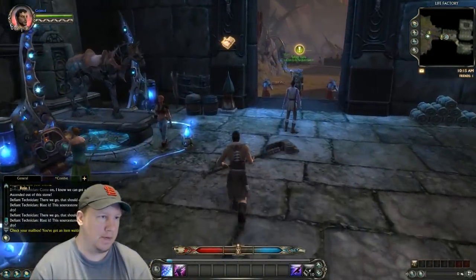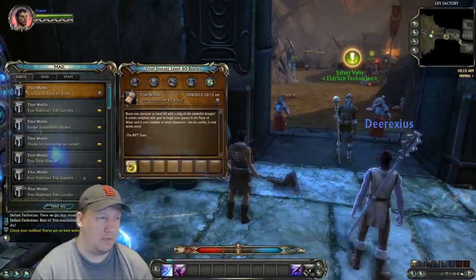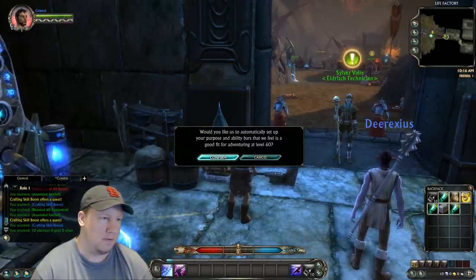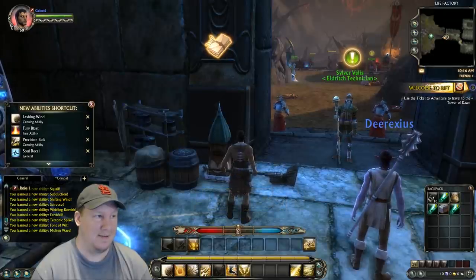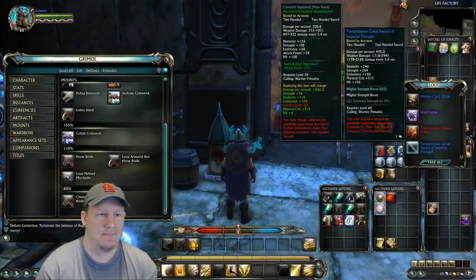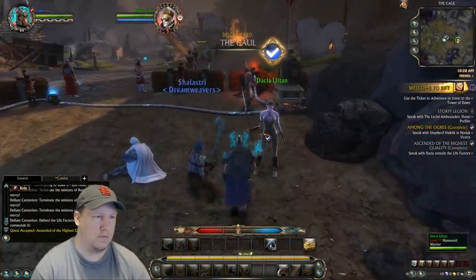Let's talk about what's going on with the Primalist. Right off the bat I used my auto level 60 boost because I had it from when I got the Ultimate Nightmare Tide edition and never used it — so a year later I finally get to use it. I opened up my weekly patron box and ended up getting a sword that's a lot better than the one they gave me for the auto level 60 boost.